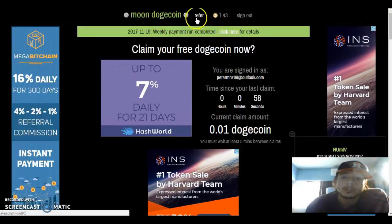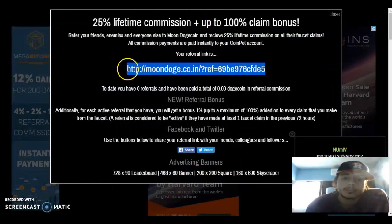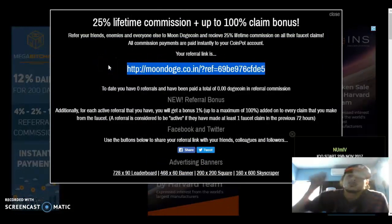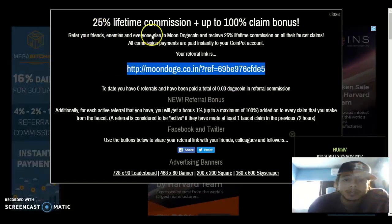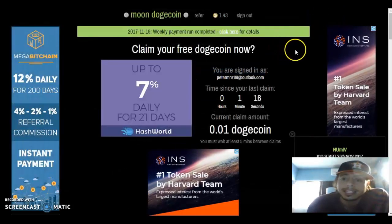If you want a referral link, go to the Refer section. This is the link you want to share with your friends and family. I will leave the link down below if you guys want to register, and you get 25% on that. There are also banners here if you want to promote this in any traffic exchange, and that's basically it.